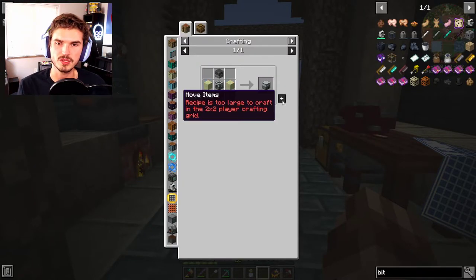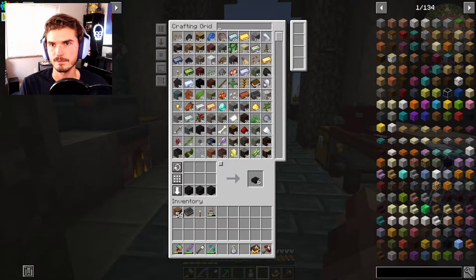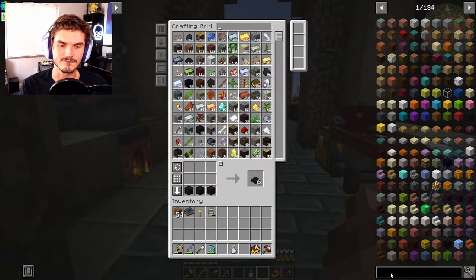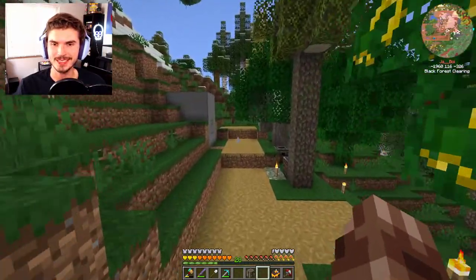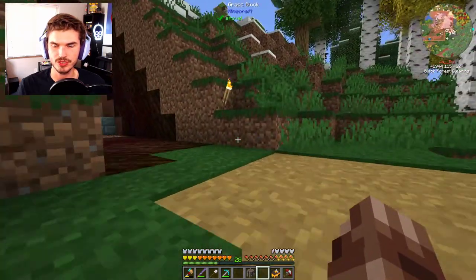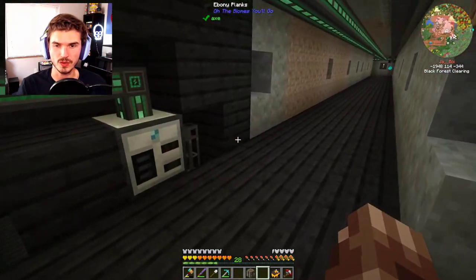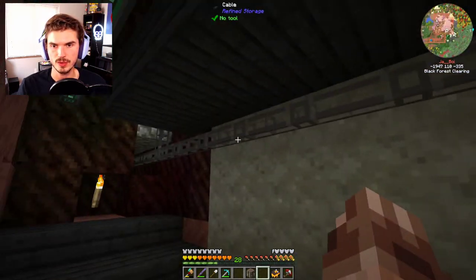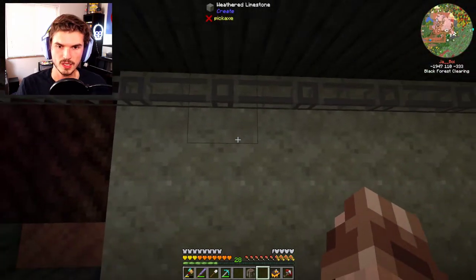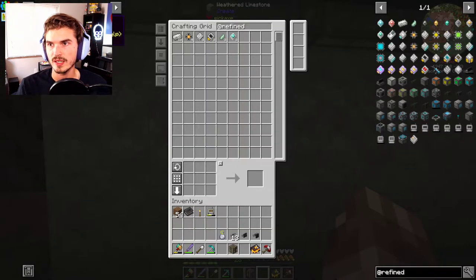Getting an induction smelter up and going would be extremely useful for a number of different reasons. We're getting a lot of coal chunks, and some automation around that would be super nice. Change of plans to wrap out the episode — I actually want to put in a bit more automation around our centrifuge here, to convert those coal chunks into actual coal so I don't have to worry about it later. I think what I'll do is tap into one of these lines here.